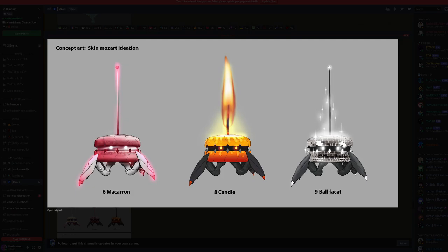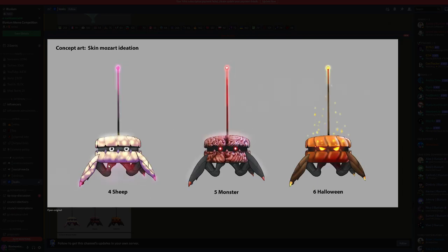Next they introduced some skins for Mozart — this is called the ideation phase, coming up with different skin concepts. I think they're doing this for the fun factor of the game. When skins are fun and cool-looking, people will purchase them from the store. These skins might be blueprints we can get from the land. With a disco ball, a candle, and a macaron, people might just pick those up. Then we have the sheep skin, the monster which looks like a brain, and the Halloween skin — I'd definitely pick up that Halloween one.